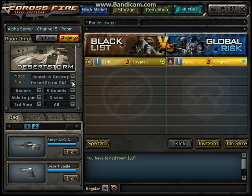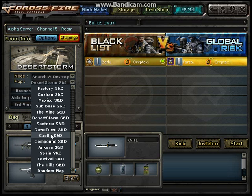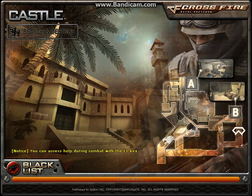This next one is gonna be in Castle. In this next one, some of you might have seen it before. I've heard that if the diffuser gets in the right position it is possible to diffuse, but usually people can't find it. Even if they do find the C4, they just give up trying to diffuse it because it's really hard to get to.